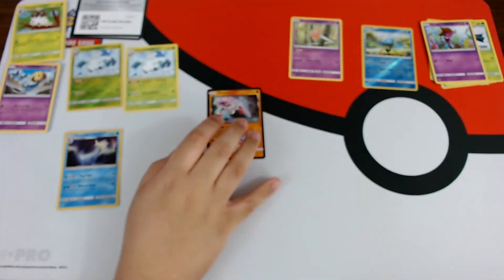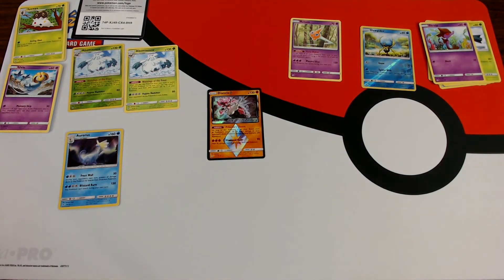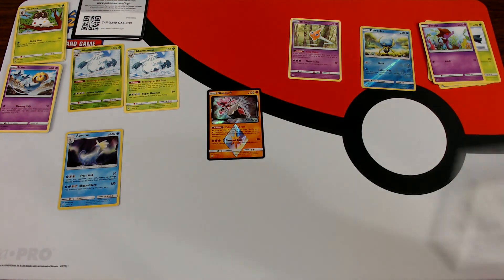Poke gods are on our side today, because I consider the prism an ultra rare pull. They're hard to get - you don't get them every pack. Like I said, we haven't got one in a while. So thank god, Poke gods are on our side today.